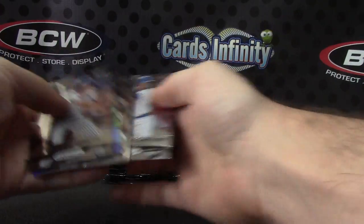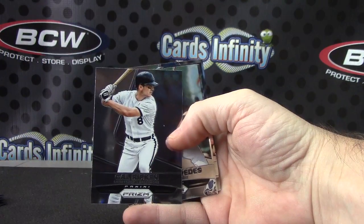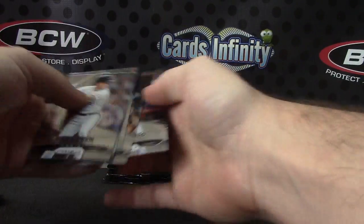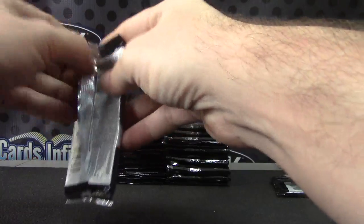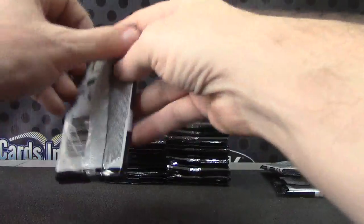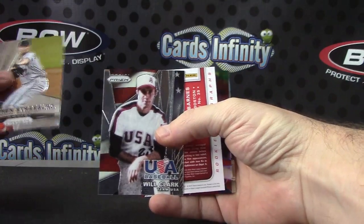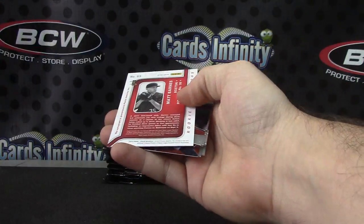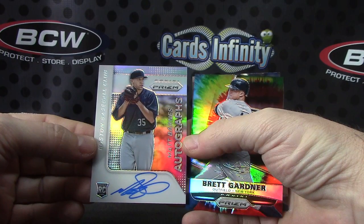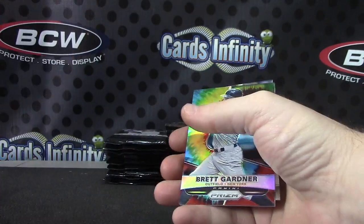Dustin Pedroia Prizm. Philly Man Cave is getting all the AL cards, Rye Wilkes is getting all the NL cards. Did you want base and all, or just the numbered cards and the hits? Albert Pujols die-cut. Jason Heyward Prizm — that's a faded one. Will Clark — the first hit is Matt Barnes, going to the American League, rookie card autograph. I'll just separate it all and ship it all. You guys paid for a full box so you might as well get it all.